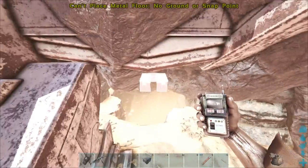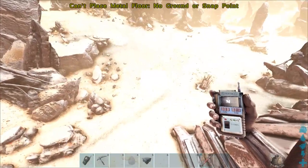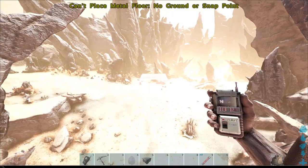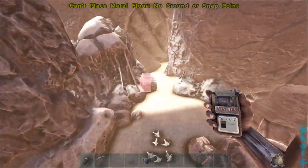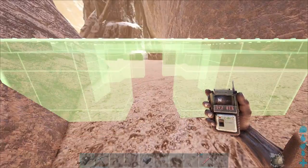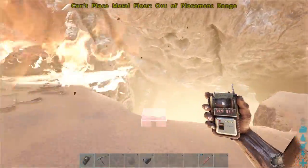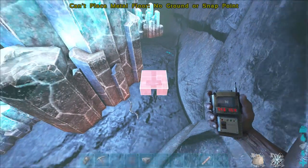Up here on the surface, the ground is literally on fire. I want to re-emphasize: do not build on the surface. You might find a weird nook or crevice to hide in, but it's dangerous — this is Scorched Earth territory. Since you're playing Aberration, build like an Aberration player. The surface is incredibly dangerous and just not worth it.